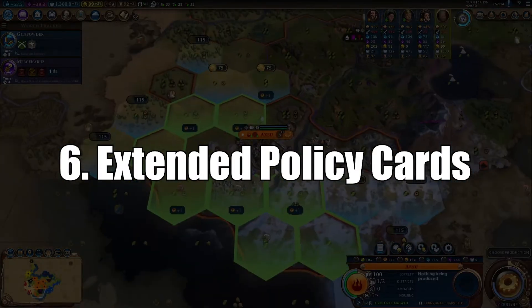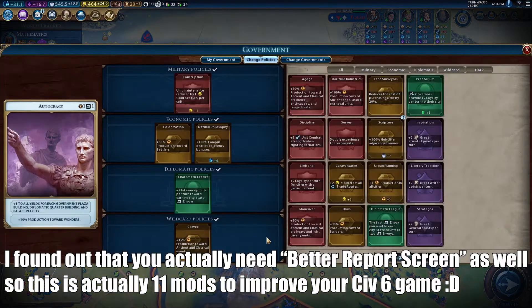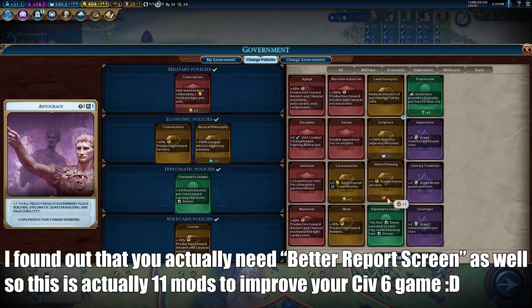Number 6 is Extended Policy Cards, and this mod is such an amazing addition. Basically, what it does is add details at the bottom of your policy cards to show how much additional resources you might be getting from certain policies. That way, you can get a real holistic view on how certain cards might affect your Civ, and you can make much better decisions when changing your policies.